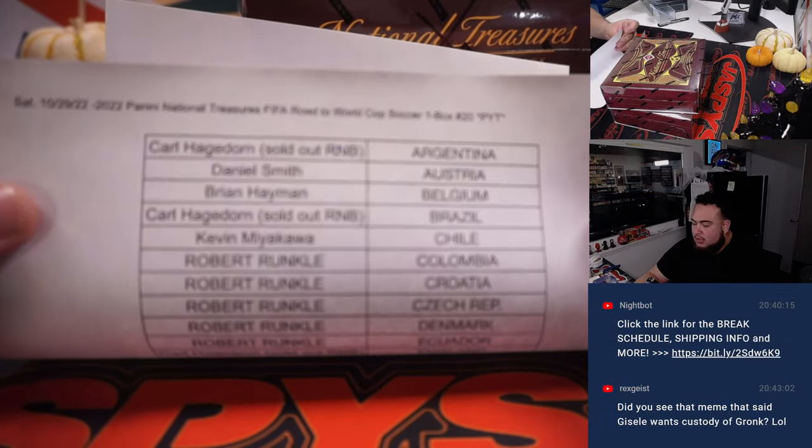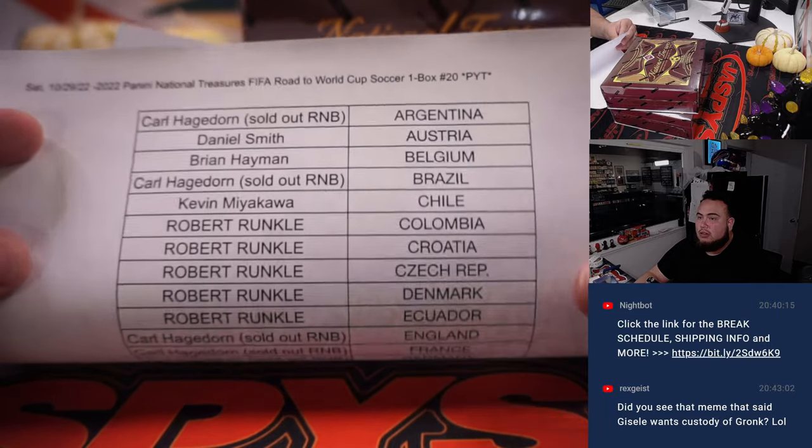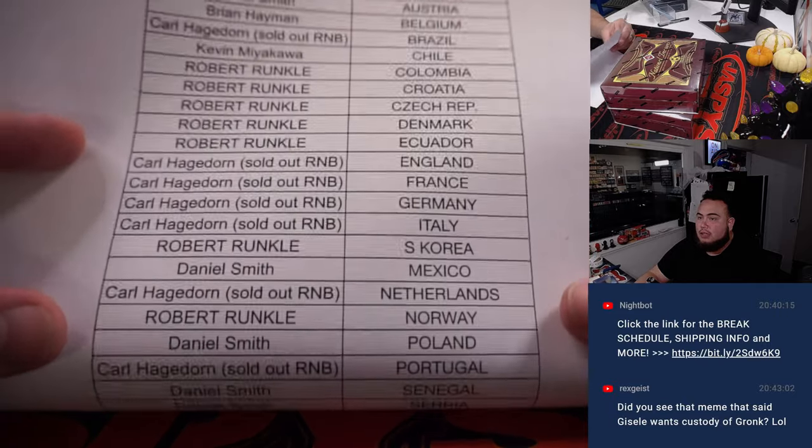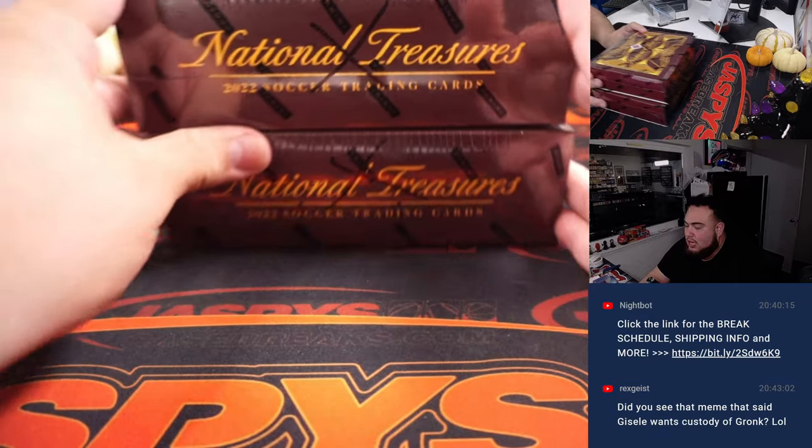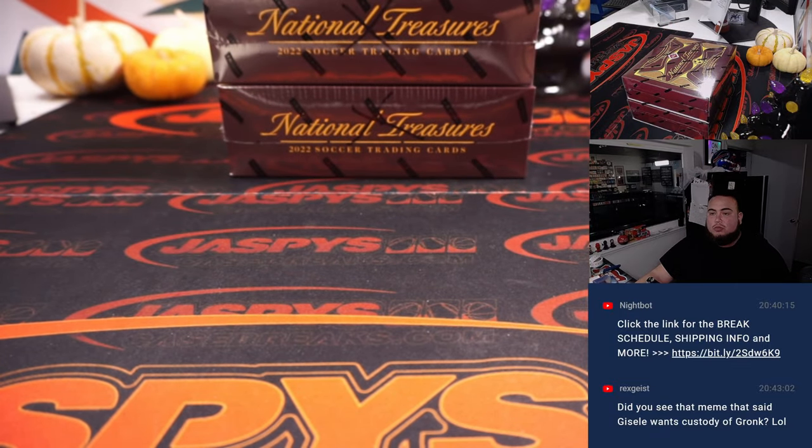You'll notice that it'll say Carl sold out RMB with all the teams he got. Good luck to everybody. And again guys, second to last box for this break. I have two boxes left — they're both X'd, top or bottom. Let's see which one we can choose here.